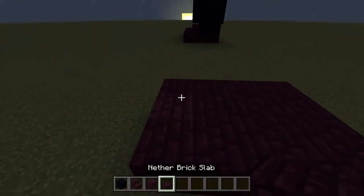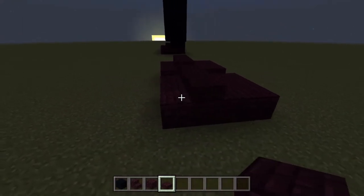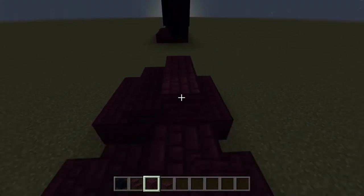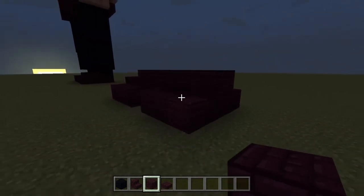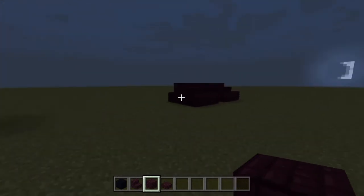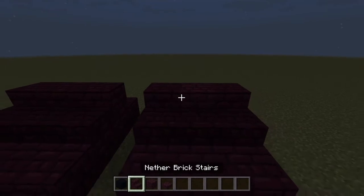Next step: take your slabs, go behind the first row of blocks, and place three slabs here on both sides. Then take your nether brick and stick three behind and three here. We're building a sneaker again, but this one is actually a lot bigger than Jay's — Jay's almost look like trainers now compared to Zach's sneakers.